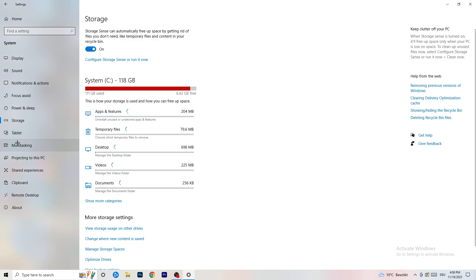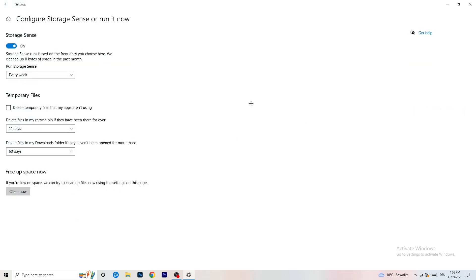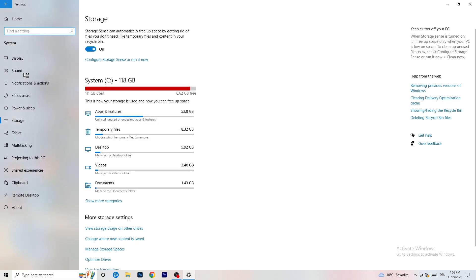Go to Storage, then click Configure Storage Sense or Run It Now. Turn on Storage Sense and set it to run every week. Enable 'Delete temporary files that my apps aren't using.' Set delete files in the Downloads folder to files not opened for more than 60 days. Then click Clean Now — it will take some time but it will help your system performance.